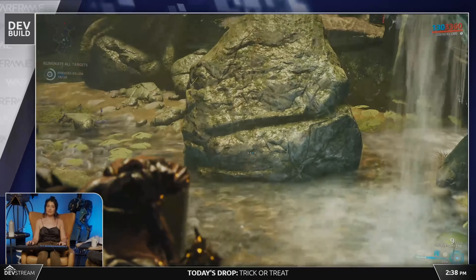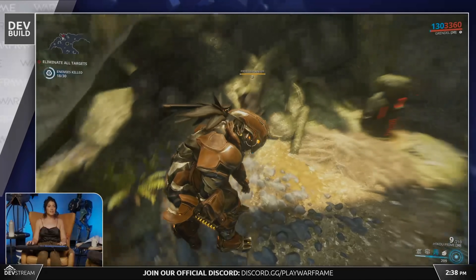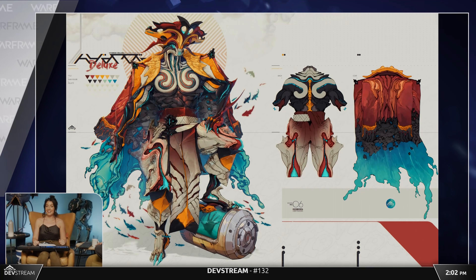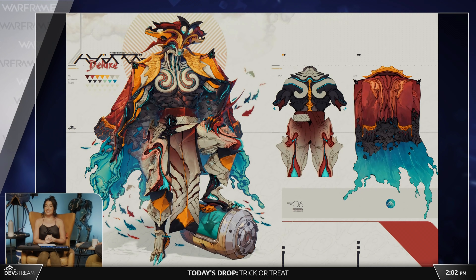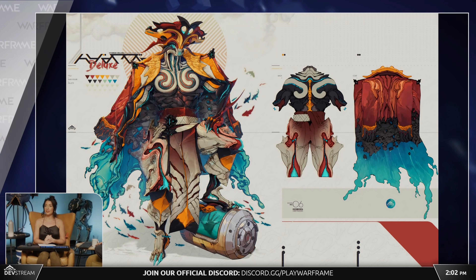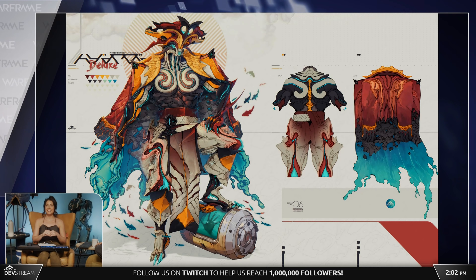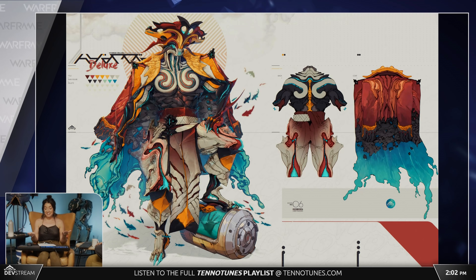In the devstream, we saw early concept art from Liger Inazuma for a Hydroid Deluxe skin. It's going to have its own custom Syandana which is apparently going to look very liquidy — maybe a waterfall Syandana. But at the end of the day, it's Hydroid, and you can dress up a turd but it's still a turd.